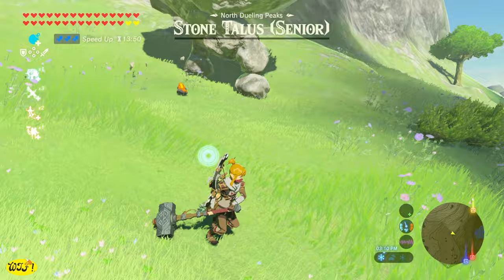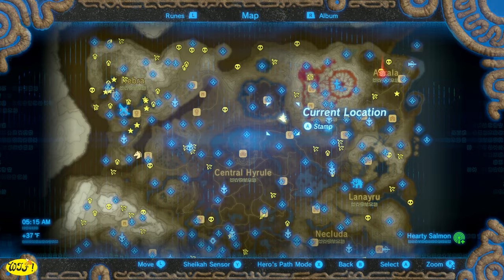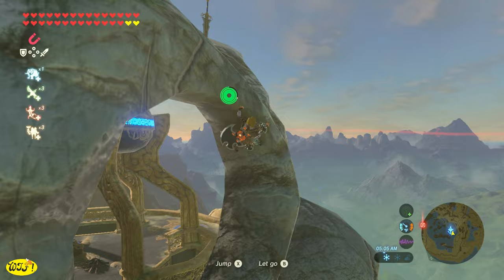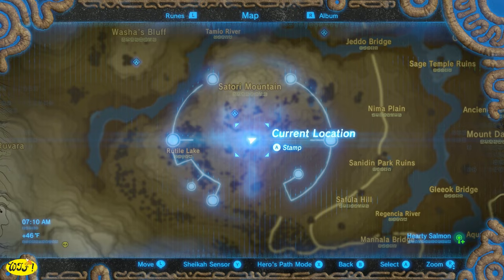If you're looking for a good two-handed weapon, head on over to the Woodland Tower. Now if you get here and it's raining, just build yourself a fire and sit until you have a pretty day, because we're actually going to climb up top. And here you're going to find a good two-handed weapon, which is the Royal Claymore.